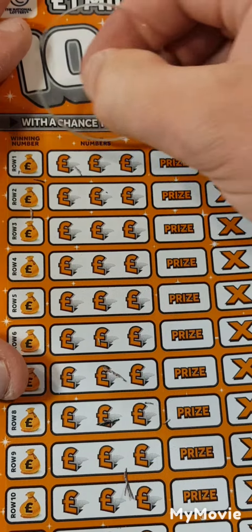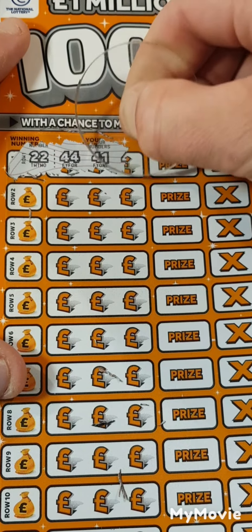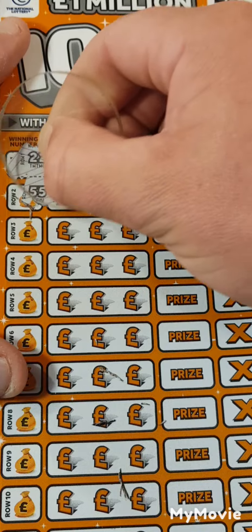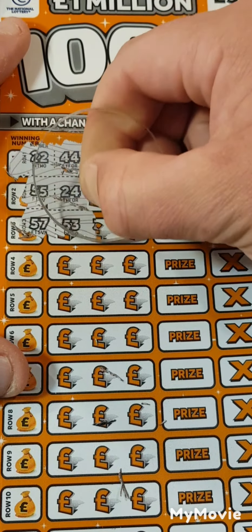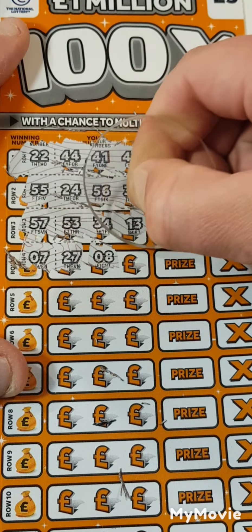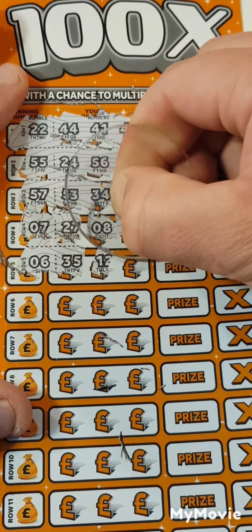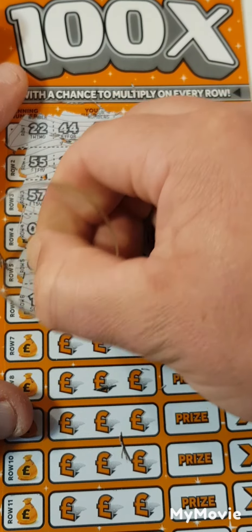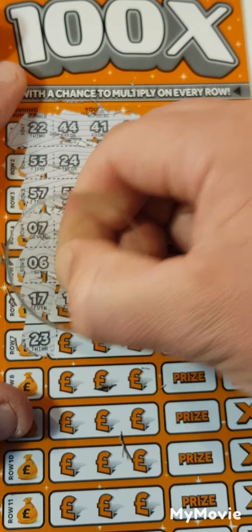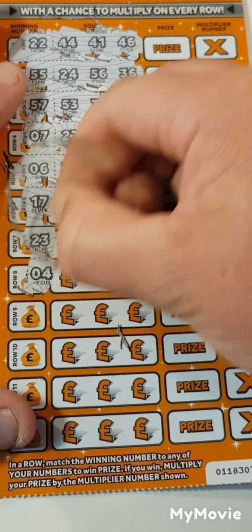Card 13. 15, 22 — nope. 55 — no. 55 — no. 57 — no. What about 6 — no. 17 — nope. 23 — no. 17, 23 — no, no.